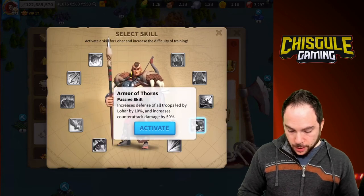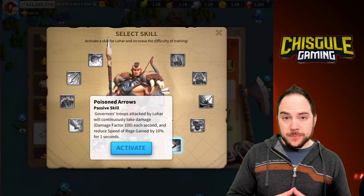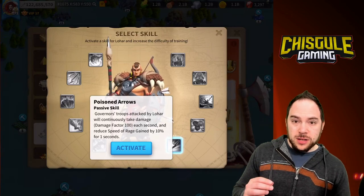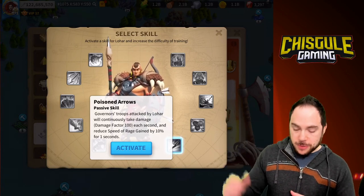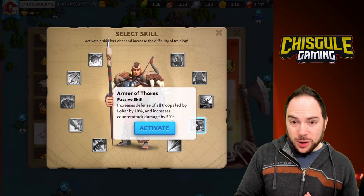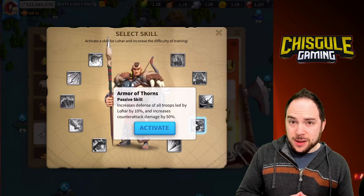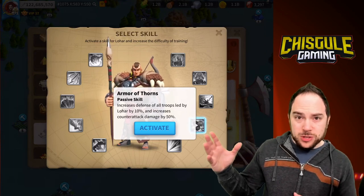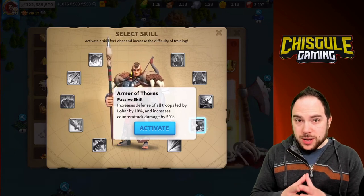From there, I think Poisoned Arrows is a good next pick. It does about 96 damage a second — I don't love it, but it seemed fine. The alternative is a skill that increases the defense of all troops led by Lohar by 10% and elevates counterattack damage by 50%. Since pretty much all your damage at this point is counterattack damage, I really wanted to shy away from that one. That leaves only three skills remaining.